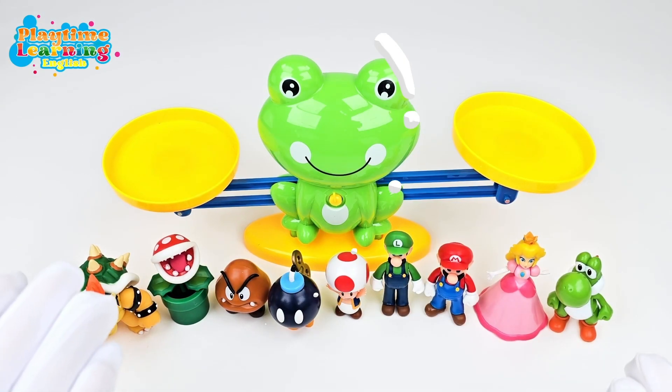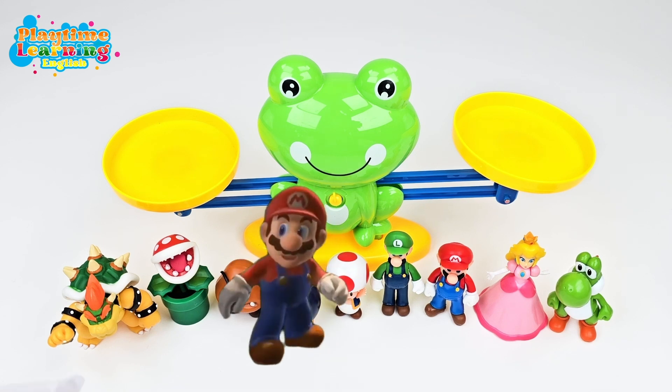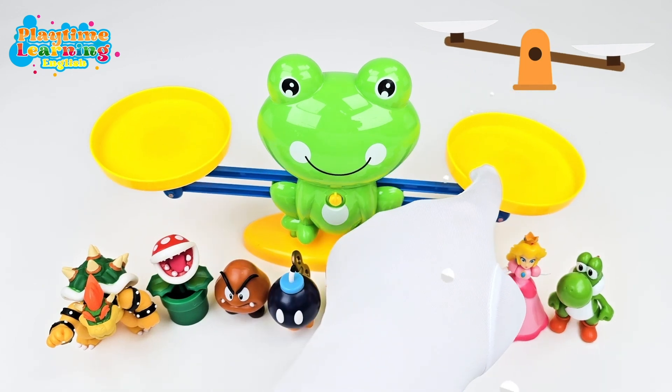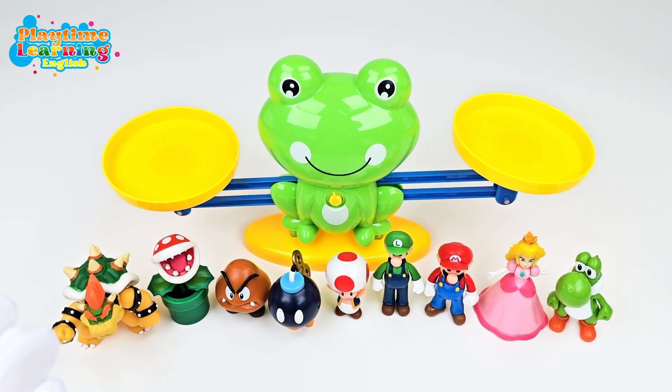Hi friends, welcome back to Playtime Learning. Today we're going to be learning about a balance skill using Mario characters. So if we put something on one side and it goes down, that means this side is heavier. Or if we put something on this side and it goes down, then that means this side is heavier. Are you ready to get started? Let's go!